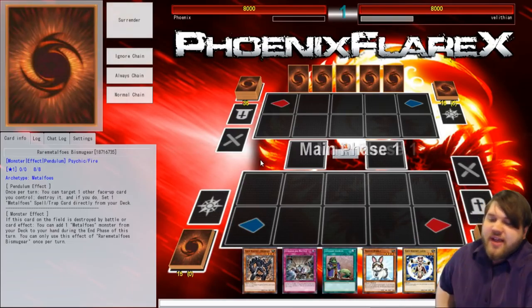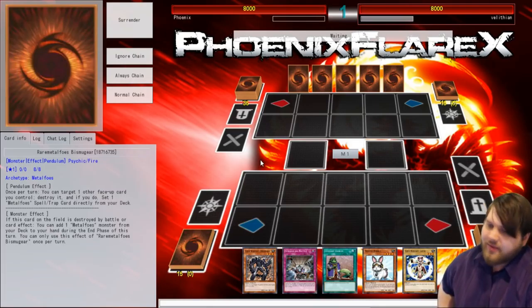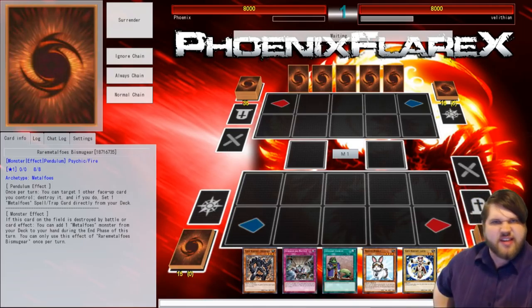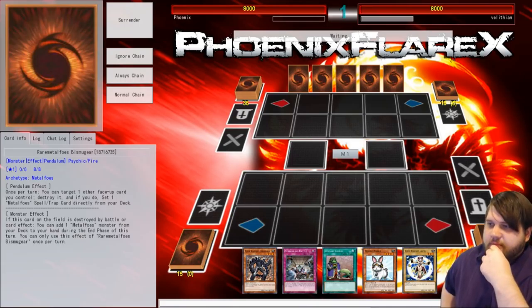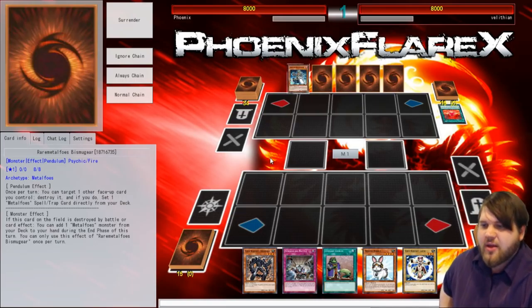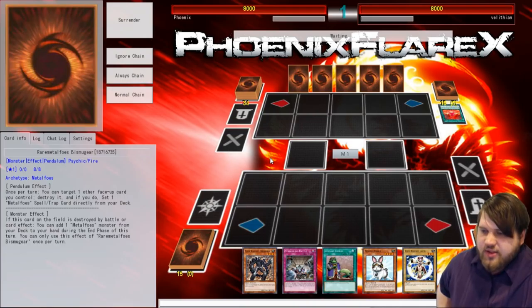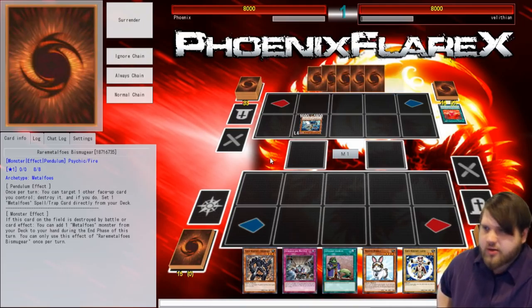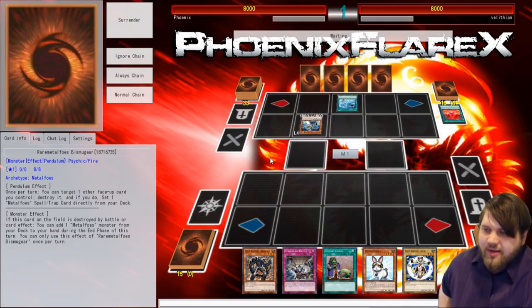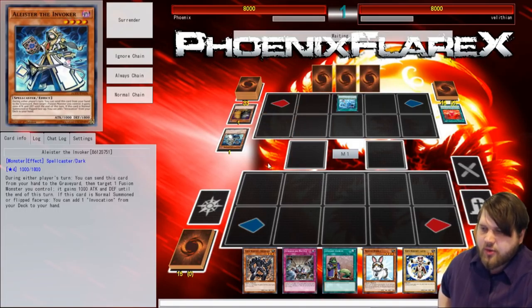I'm going second, and there's an Evenly Matched and a Rescue Rabbit in my hand, and an Obsidian. Another card I want to play in this deck is Desires, because everything is a three-of, so Desires is in theory probably one of the best cards — it gives you extra cards. Magical Meltdown — well, you're going to summon the Merkaba. I don't think you're going to play around Evenly Matched. Nobody plays around Evenly Matched. You might not even be able to make Merkaba — you don't have Spellbook of Knowledge or Wonder Wand, you're making the Earth one.